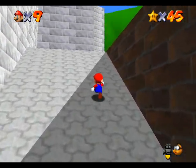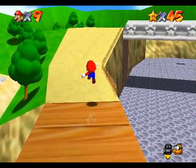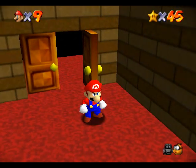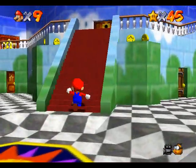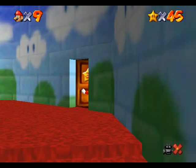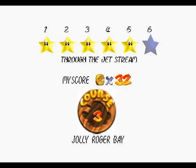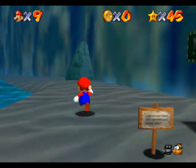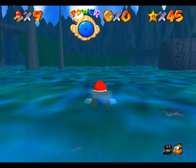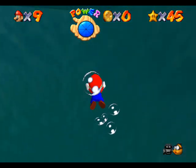We call him the coke machine monster because he hides behind coke machines. One time we saw him try to get in between two coke machines and make a little house. The day after we saw that, the Tropicana machine next to them was gone, so we joked that he ate it. Today it was back, except it was behind a bunch of metal bars — which just shows how sketchy our school is.